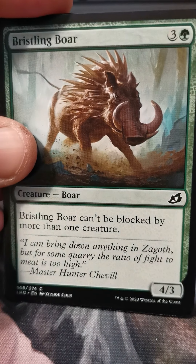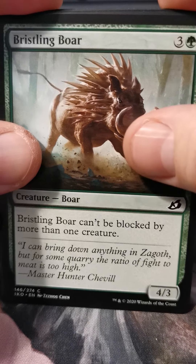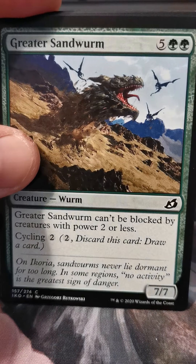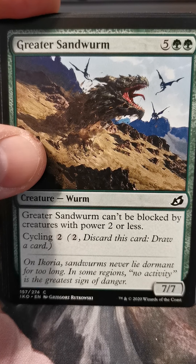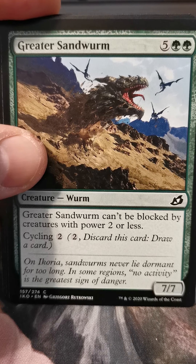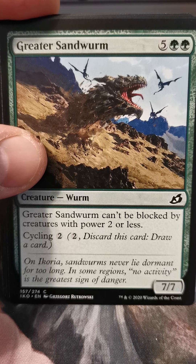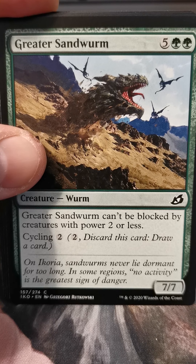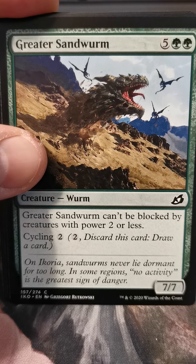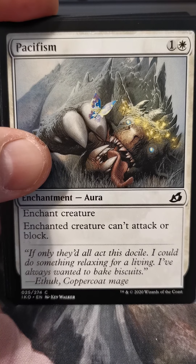Keep Safe, Forbidden Friendship, Snare Tactician, Unlikely Aid, Bristling Boar — you can be a big pig too. Don't tell Disney. Greater Sandworm — when I look at this art, something seems off. It doesn't look like that head is attached to anything; it just looks like it's a head launching out of the sand. Anyway, it's definitely better than the previous Greater Sandworm art.